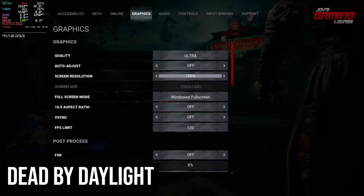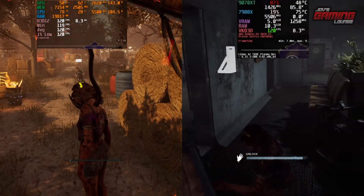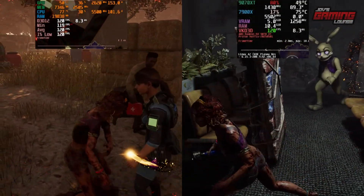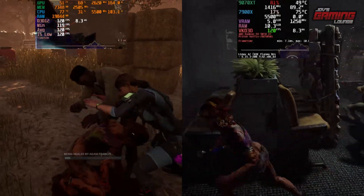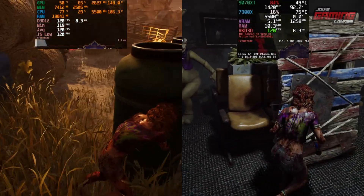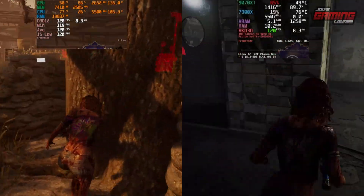Here we have Dead by Daylight on ultra settings with a 120 FPS limit, which is the upper limit of the game. As you can see within the game, the minimum seems to be 119 on both sides and it stays at 120 often. I couldn't get the same map on this one — we have at least two different experiences here — but we can see that the performance is pretty consistent on both sides, so I would have no problem playing this on either operating system.